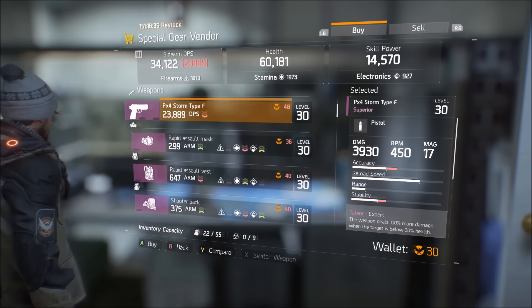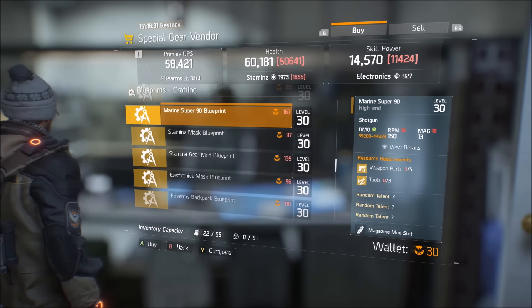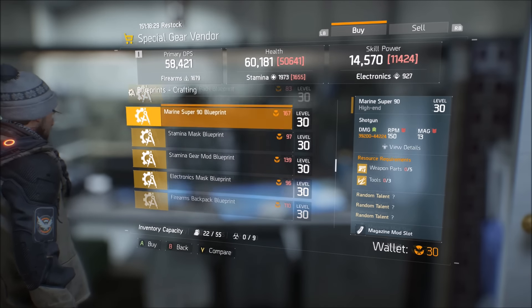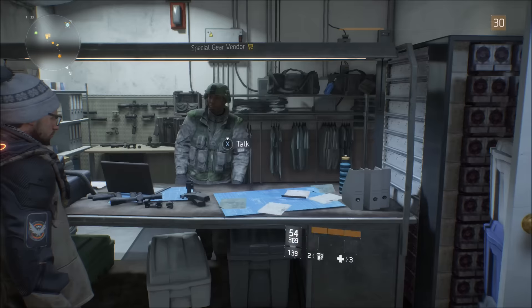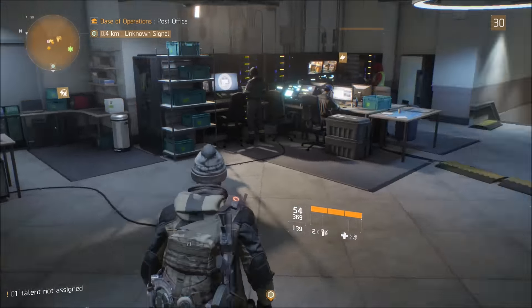You can talk to him and buy really op weapons and gear. There are high-end weapons, superior weapons and gear, so you can buy really good stuff from this guy. In order to do that you have to have phoenix points.